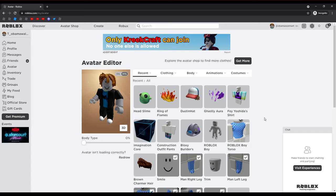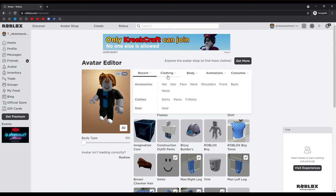I got all of the items, so you can make a pretty decent avatar with these items. For some reason it's not showing some of them — it's only showing three of them under my recent items, but I have all of them.